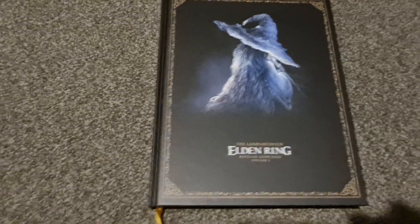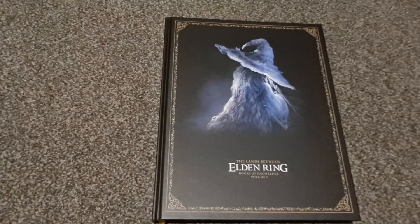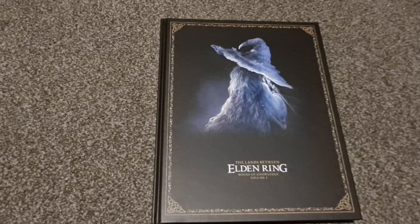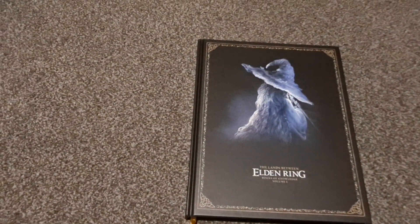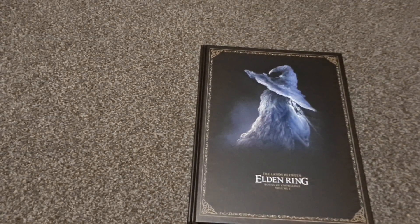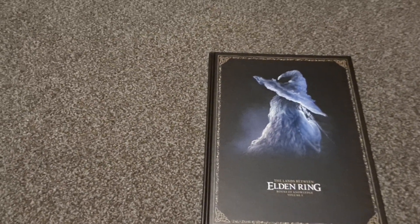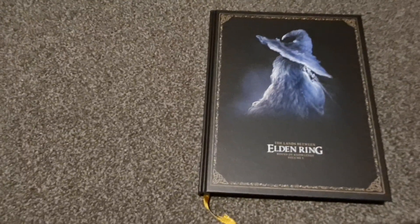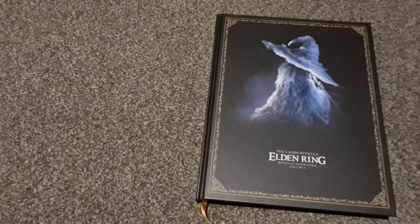That is the Elden Ring Strategy Guide — The Lands Between, Books of Knowledge, Volume 1. It was technically called Elden Ring, Books of Knowledge, Volume 1: The Lands Between, I'm pretty sure. The next guide will cover the things that weren't in this one: weapons, armor, equipment, bosses, and I guess dungeons. I'll have to look that up. But that's it — nice little quick overview. Thank you for watching. I am out. Like and subscribe.